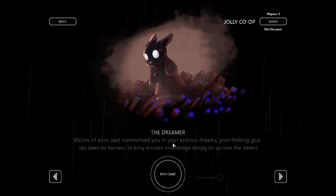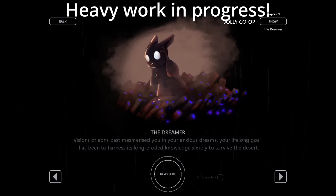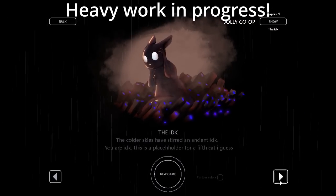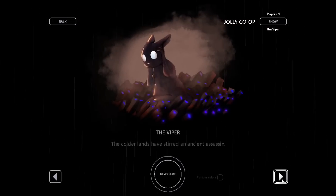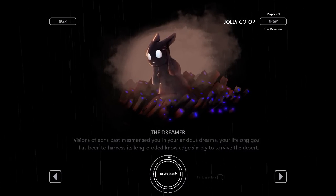Hello! This is the Desiccation mod - I think that's what it's called. It adds three new slugcats: the Dreamer - these two aren't official, they're just placeholders - the Trailblazer, and the Viper. I'm really intrigued for what this is. Apparently eons have passed and now it's a desert, so screw the snow honestly.